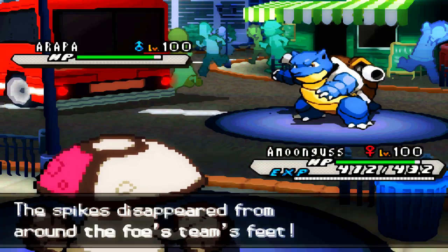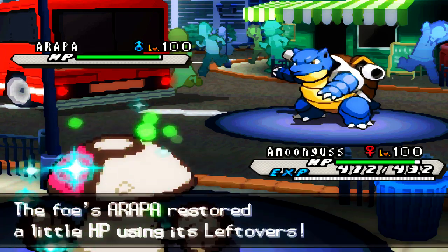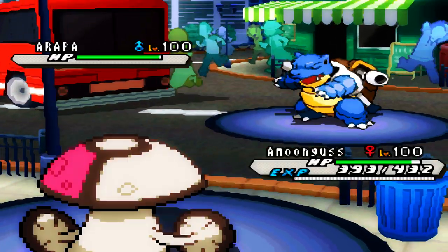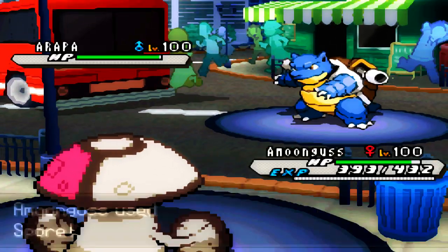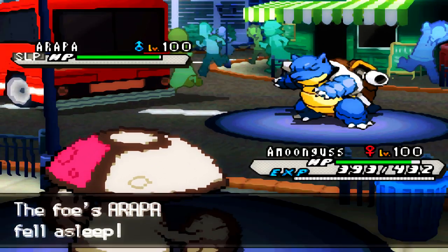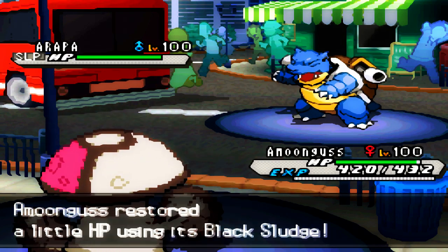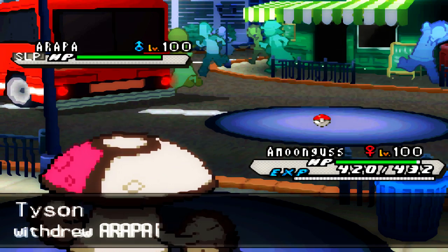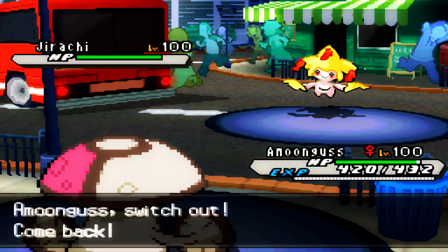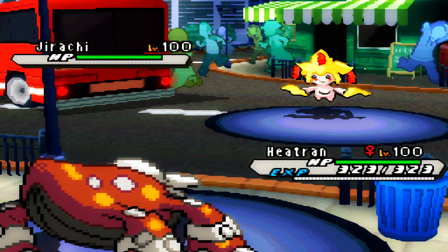He can now easily Rapid Spin away my Stealth Rocks, and he also predicted my switch into Heatran because Heatran is the only thing on my team that can handle Jirachi properly. He goes for the Scald — it's not going to do much to Amoonguss. It might not have been the best play to stay in right there because I'm just gonna be able to Spore his Rapid Spinner, which is amazing, and then I can safely switch into Heatran and set up more Stealth Rocks.